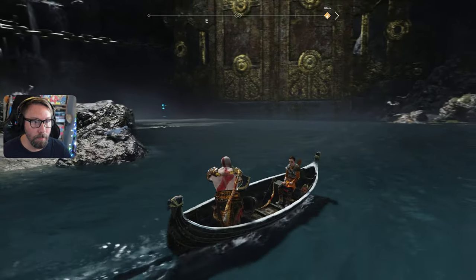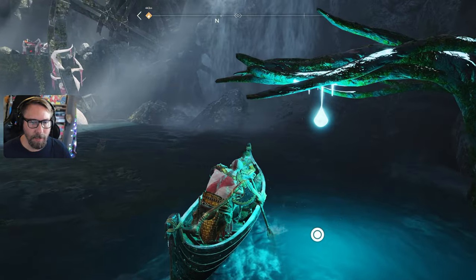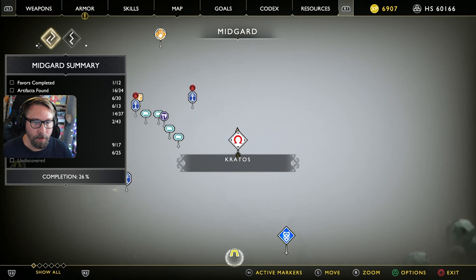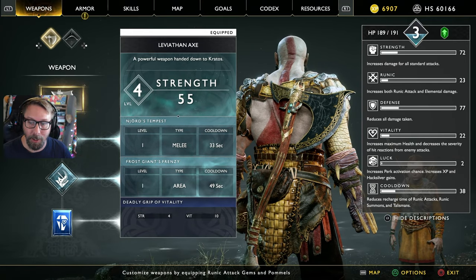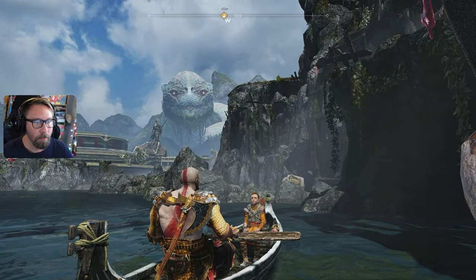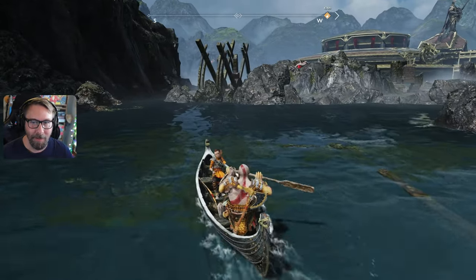Should we dock on this beach? I think we come over here — is this going to increase our strength permanently again? Luck is increased by two. Let's check: luck increases perk activation chance, XP, and hacksilver gains. I like the character creation and skills in this game now that I'm getting more familiar with it. There are two huge statues over there — I wonder why they aren't moving.